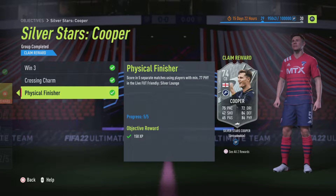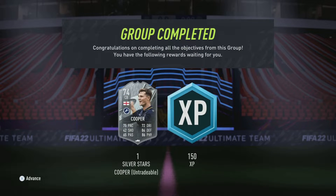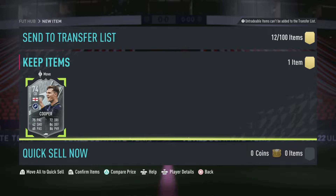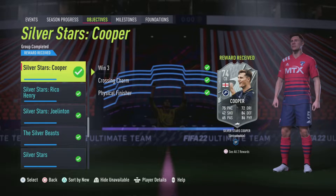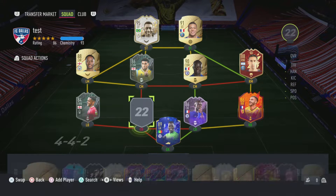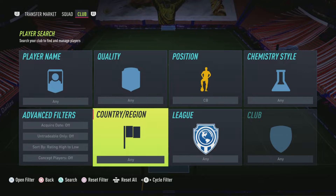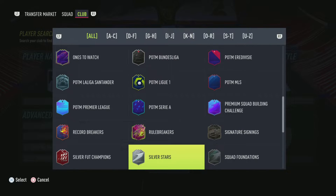There's a fair amount of decent cards now with 77 physical that you can use. Anyway, let's go claim him real quick. He's not anything great honestly — he's the first Silver Star where he kind of looks like a Silver card in my opinion. Nothing wowing, but let's just go put him in the squad, show his stats, and test him out.